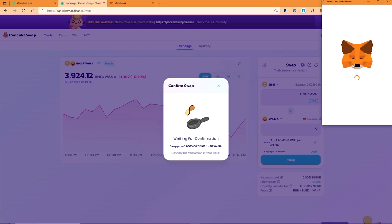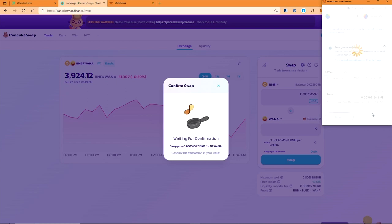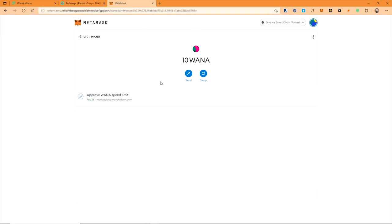If this is your first time trading with WANA token, you will need to confirm twice: one time to approve the contract, and the second time to confirm the transaction. Done! You have 10 WANA tokens in your wallet already. Don't forget to add the token symbol into your wallet so you can see your balance. You can see the BNB has been deducted.